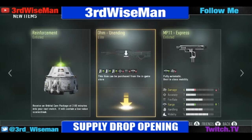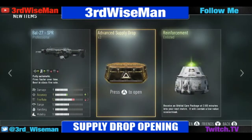From the regular supply drop we got the OHM Unending Elite and another orbital care package. Now moving on to the advanced.